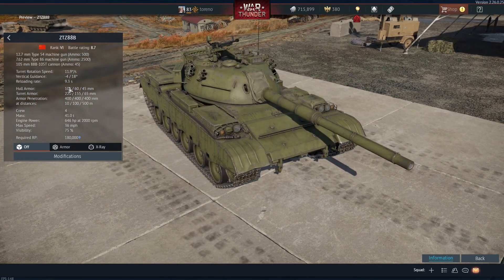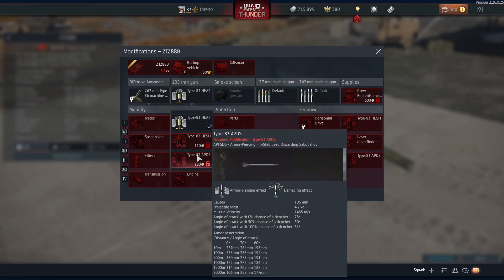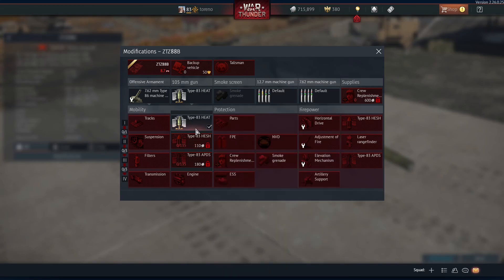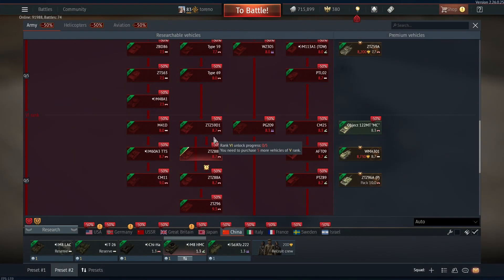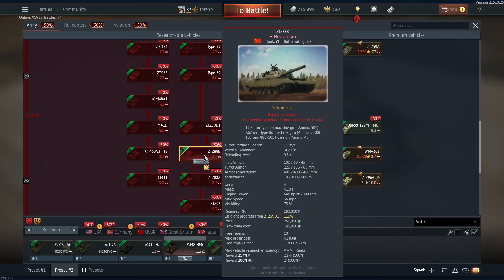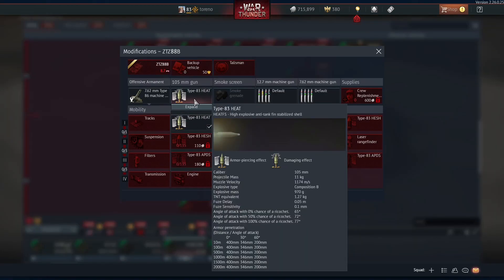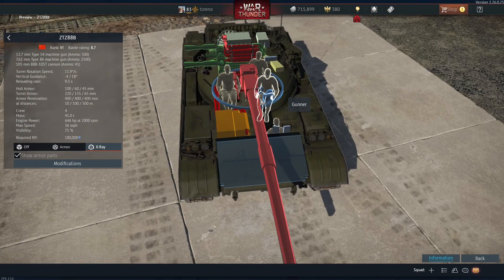The big difference between this and the previous one is that it has a new 105 millimeter gun. This seems to fire the same ammunition with the same penetration characteristics: 330 millimeters at 500 meters with APFSDS, 127 millimeters with HESH, and 400 millimeters with HEAT. However, if you look at the previous tank, the 59D1 has a reload rate of 11.2 seconds, whereas this has a reload rate of 9.3 seconds — nearly two seconds quicker.